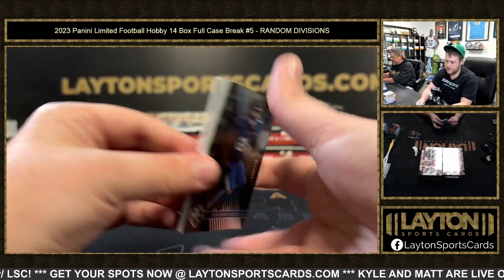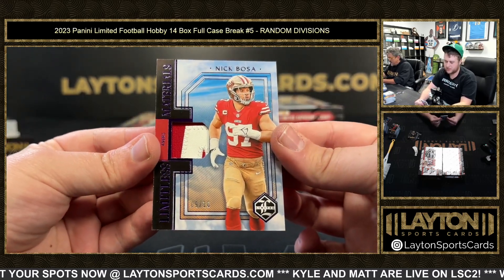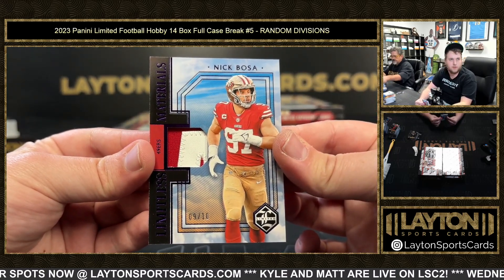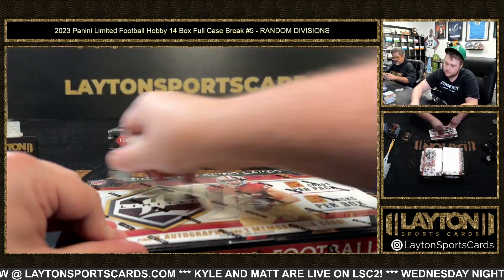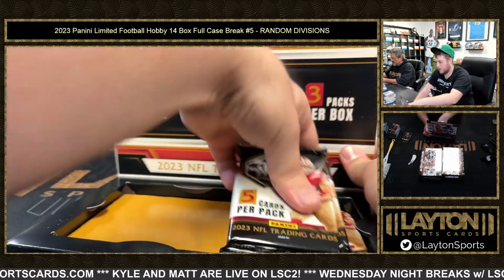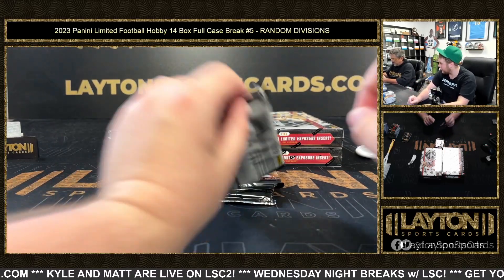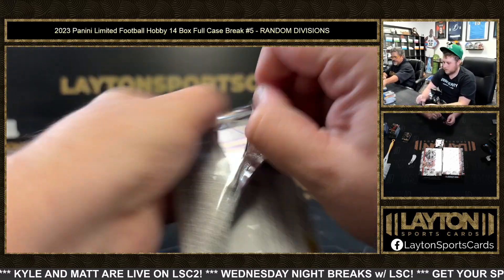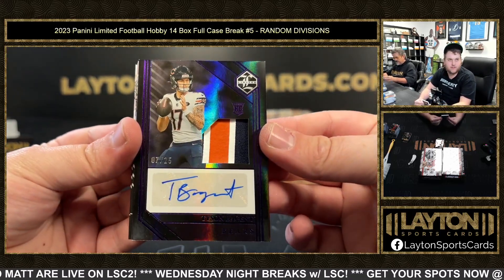Jonathan Taylor to 150 and a nice to-10 Nick Bosa on the two-card patch — Limitless Materials NFC West to 10. Just start using a single dot — it's harder to write his name that small. Tyson Bagent NFC North to 25 on the RPA.